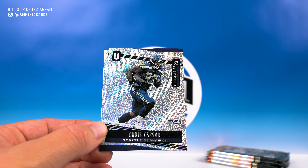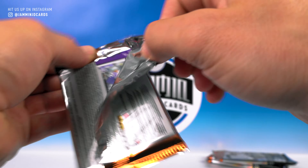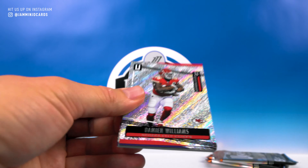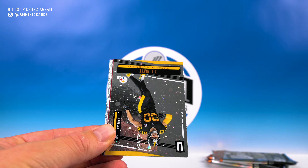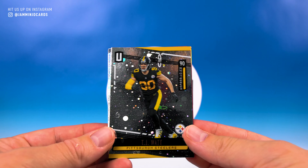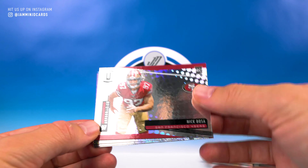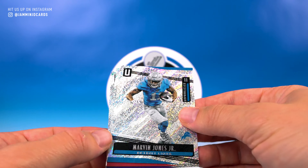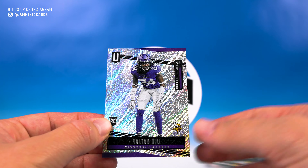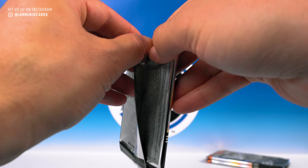Irv Smith Jr. rookie. Nate Gary, Chris Carson, and Sterling Shepherd. Damian Williams, Gus Edwards, Courtland Sutton, TJ Watt Cosmos — that's pretty cool. Nick Bosa rookie — can't complain about that, been playing really well. Marvin Jones, Calvin Ridley, and Holton Hill. Got three packs left.